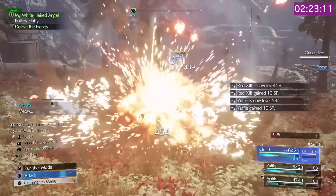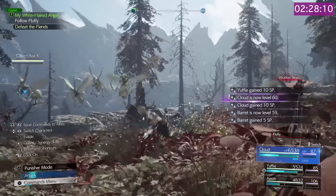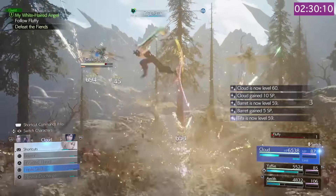I have Comet paired with Synergy on Aerith, which is why it looks so chaotic and why the Queen is taking a little bit of extra damage.